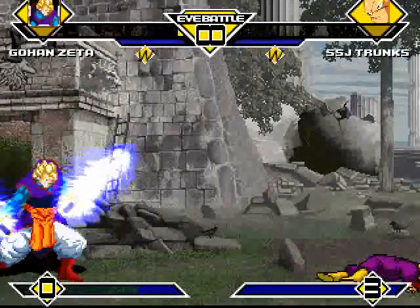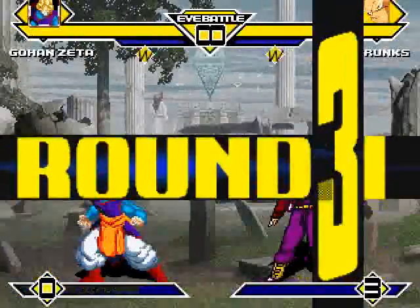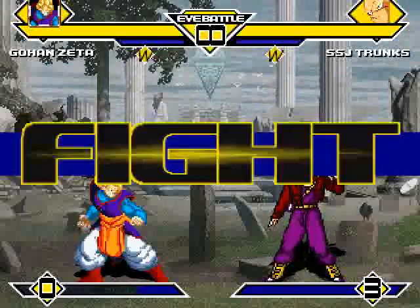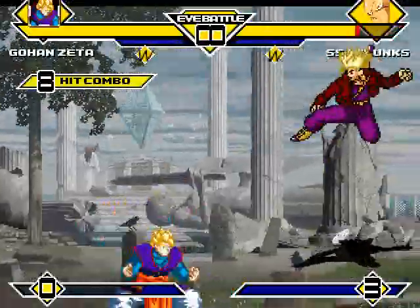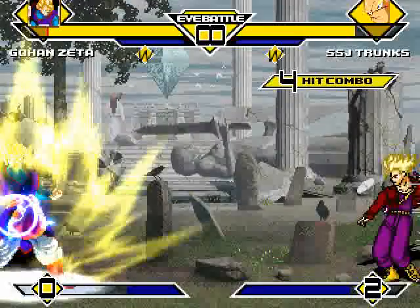It looks like this match is coming down to round three — this is going to be a close one, folks. Let's see if Gohan can continue that aggressive streak. He lands a massive super fist on Trunks, knocking him hard into the air. Then Trunks fires off an energy blast, knocking Gohan down.